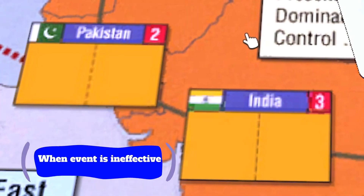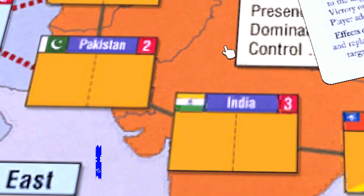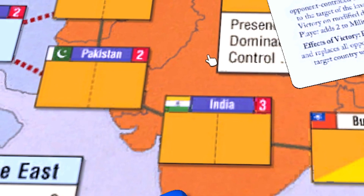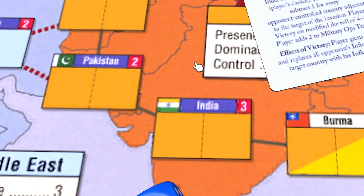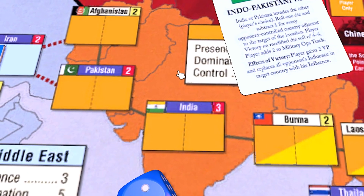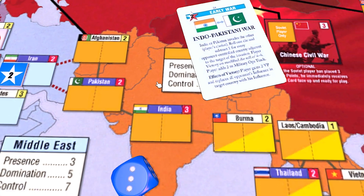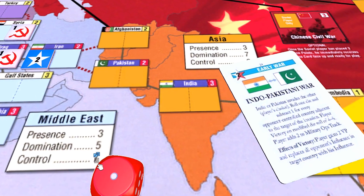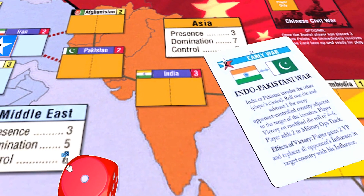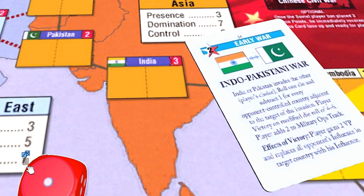Sometimes a desperate US player might find this card useful just to get the military ops, as mentioned earlier, to avoid giving up those victory points at the end of the turn. This is available if there's no other option, even if the invasion at that moment is basically a lost cause. That said, this is a pretty marginal use of this card — likely the two ops are way more useful when played elsewhere. And sometimes both countries are either vacant, especially in the early war, or are already under your control and the event doesn't have any real use at all. In that case the two ops are perfectly welcome.